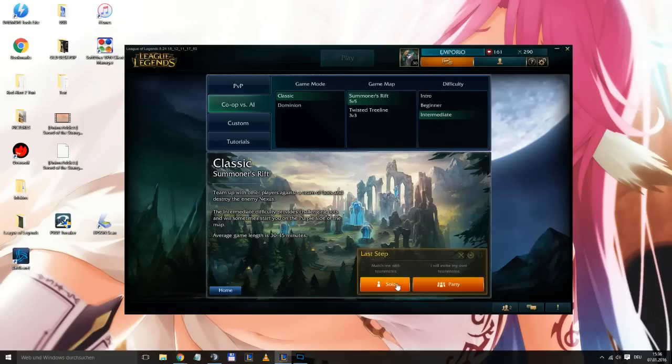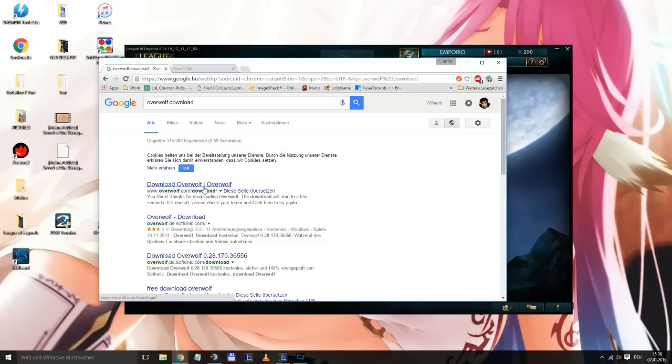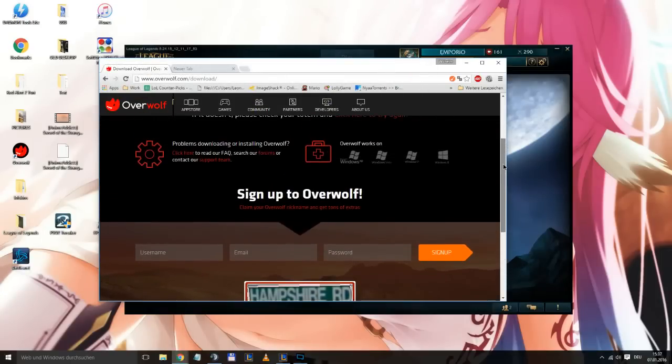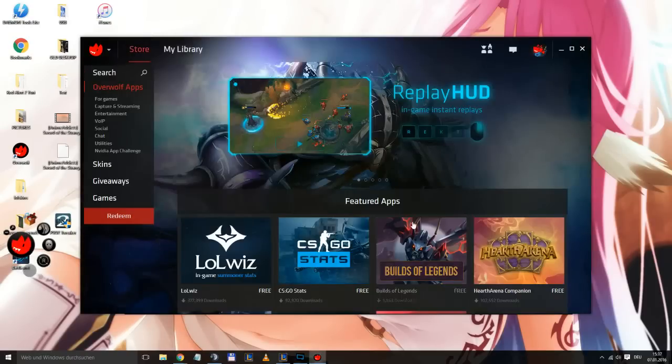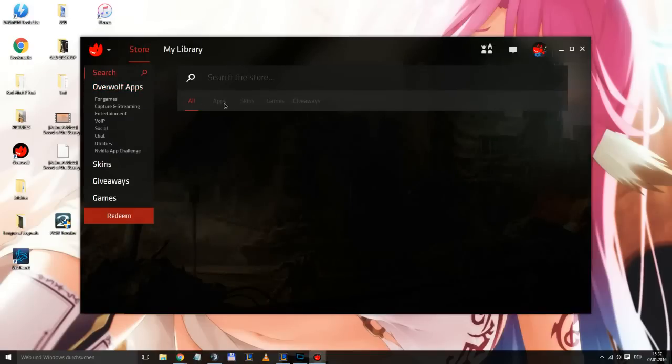Let's get this started. Before we jump in, I'll show you how to download this. We'll be using Overwolf for this — it's an add-on, let's say, similar to TeamSpeak overlays. Once you download it, Overwolf should appear on your desktop. Just start it up, and this is how it looks once installed. You can minimize it to the taskbar.